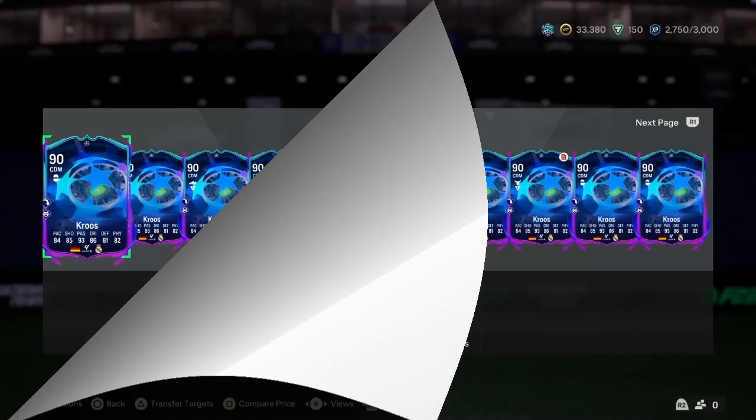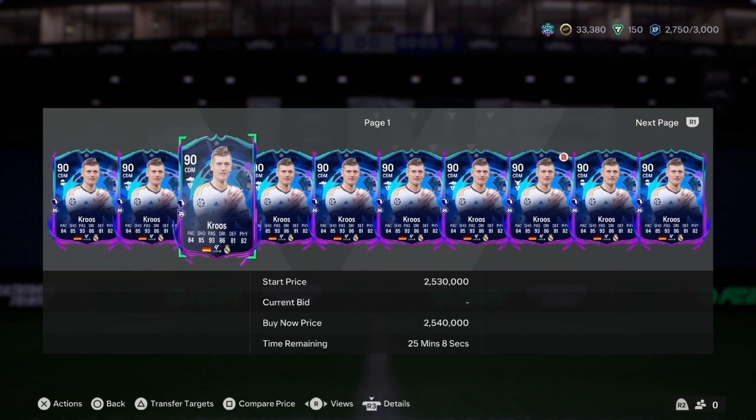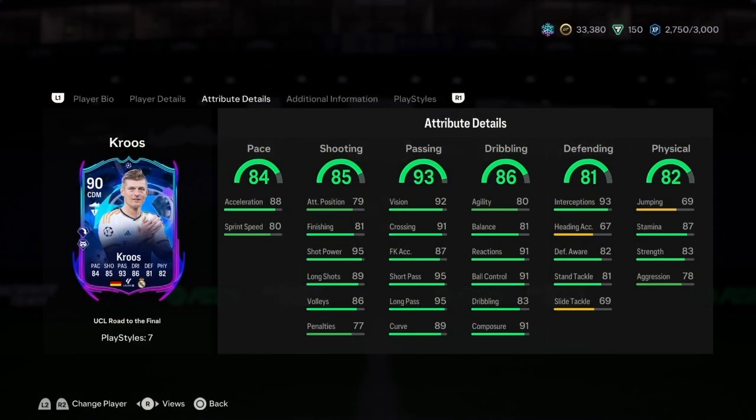Last but not least — the German machine — Toni Kroos, two million on the market. He's balanced everywhere: strength 87, stamina 87, aggression 93. Dribbling is 86, ball control 91, reaction 91, composure 91. Curve is 89, vision 92, short pass 95, long pass 95, crossing 91. Shot power 95, long shot 89, finishing is awful, attacking position is awful — he's a midfielder.